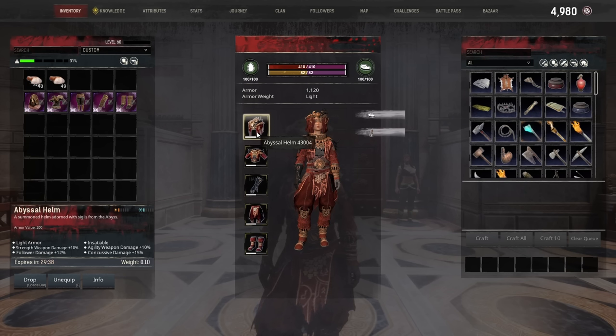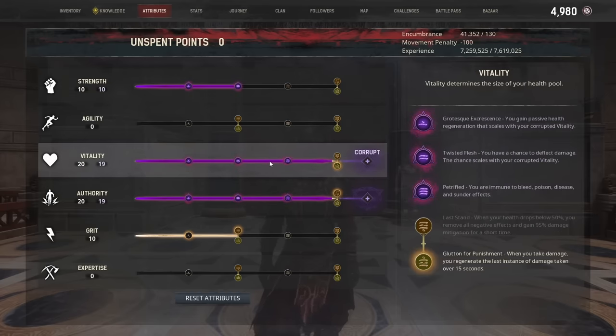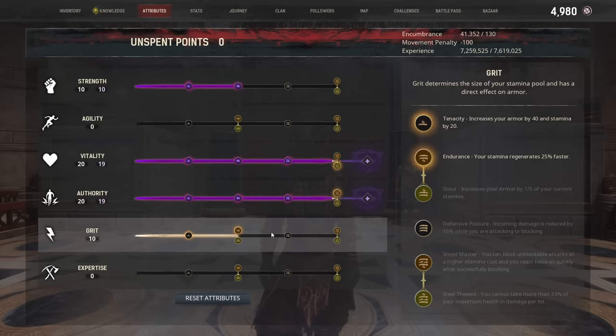Jumping right into it, we're using the abyssal armor — the best-in-class armor if you're going to corrupt your character. Here's the attribute system as I have it set up: 10 points in strength with all of those corrupted; 20 points in vitality with 19 corrupted — I kept one uncorrupted to retain the Glutton for Punishment perk. We're going all the way into authority with 20 points and corrupting 19 of those again, keeping Well Trained as the last perk in authority, which gives our follower a big boost to all their stats. Lastly, I put the final 10 points into grit for the additional stamina and faster stamina regeneration.